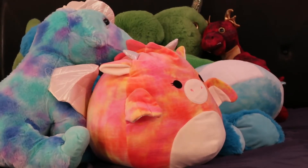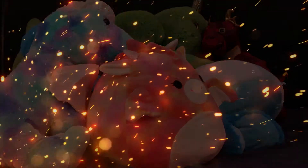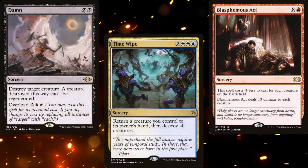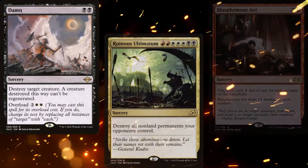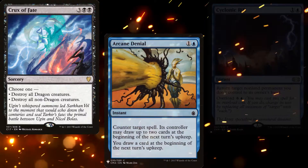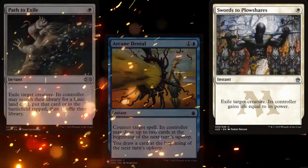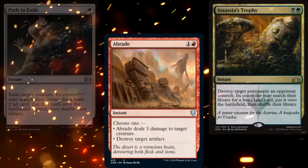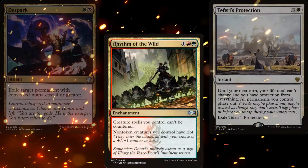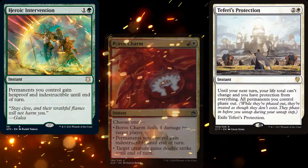To start, let's take a look at our board wipes. We've got some early game board wipes in Wrath of God, Time Wipe, Blasphemous Act, and Damn, as well as some one-sided board wipes in Ruinous Ultimatum, Cyclonic Rift, and Crux of Fate. For further interaction, we have Arcane Denial, Swords to Plowshares, Path to Exile, Abrade, Assassin's Trophy, and Dreadbore for spot removal, and Rhythm of the Wild, Teferi's Protection, Heroic Intervention, and Boros Charm for protection.